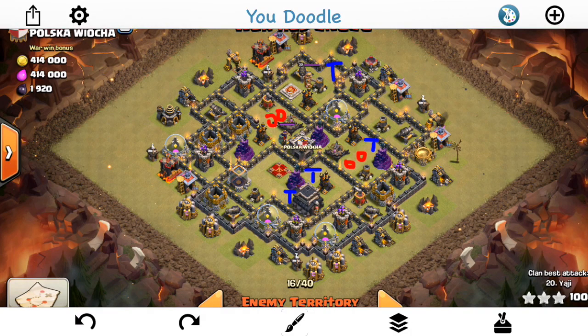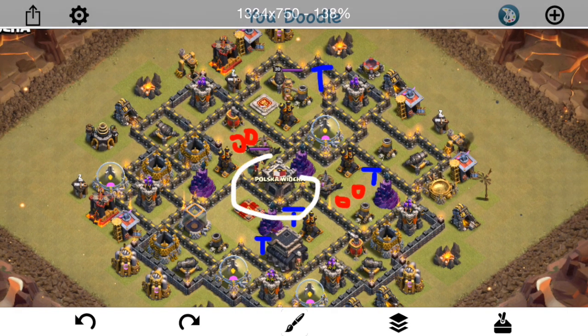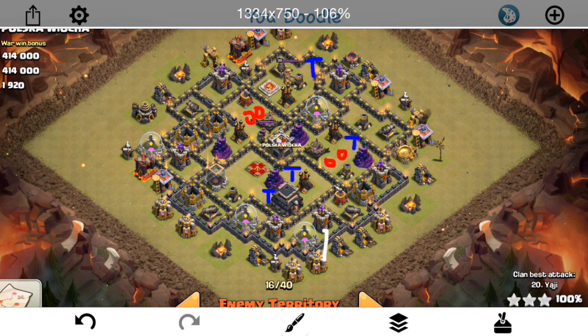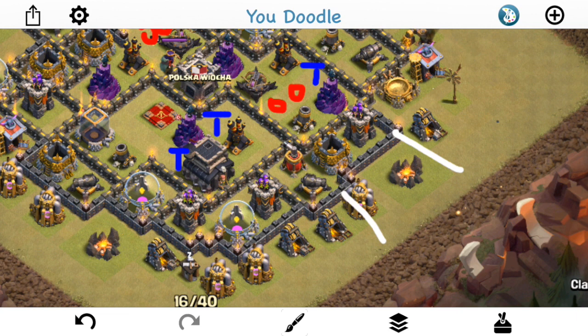The next attacker is Yadji, and he's approaching this base differently after watching what just happened. The four air defenses aren't too clustered, but he's going to drop quakes to open up almost the entire base except one air defense, then let valks and his heroes move through while swarming the outside clockwise with balloons. He does bring two golems, and you might wonder why after we just said not to — but his kill squad is so much bigger in proportion.